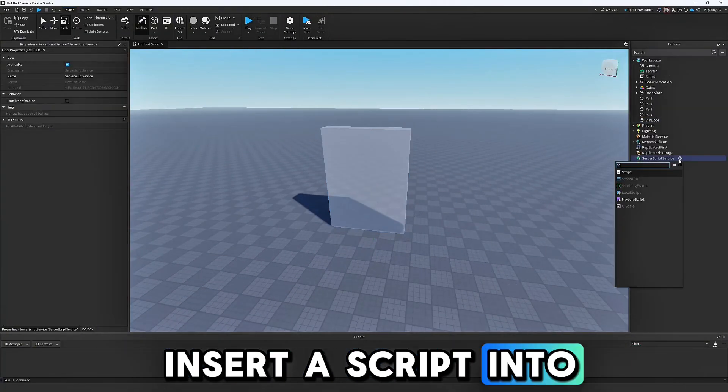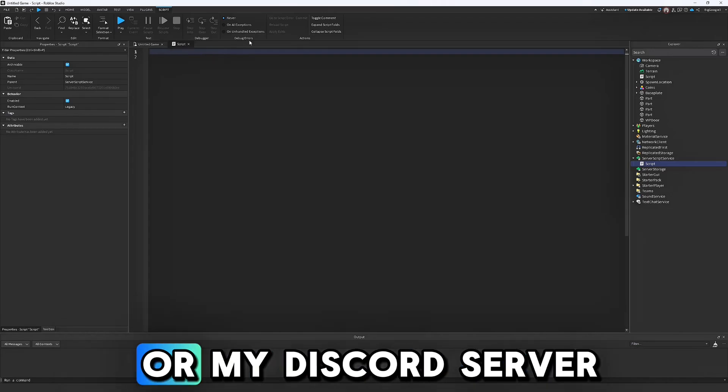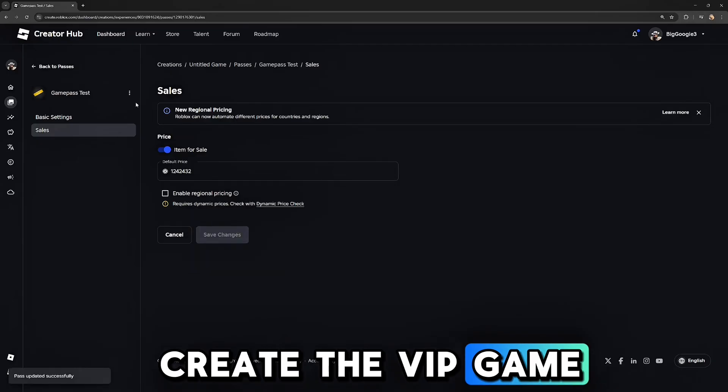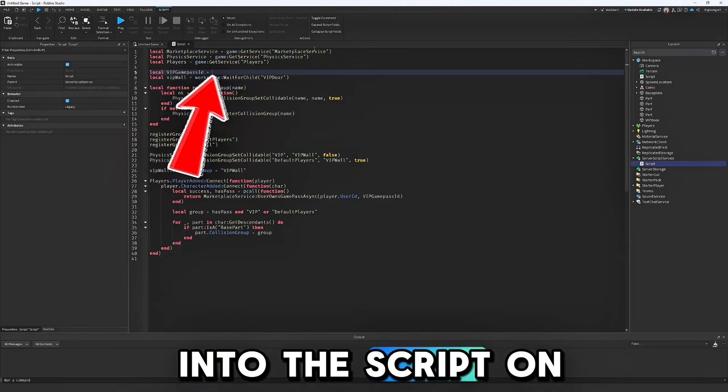Insert a script into Server Script Service with this code from the description or my Discord server. Next, create the VIP Game Pass and paste the ID into the script on this line.